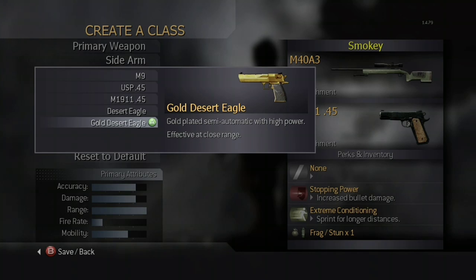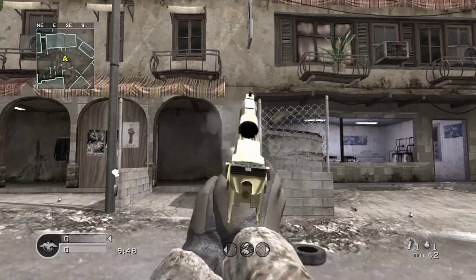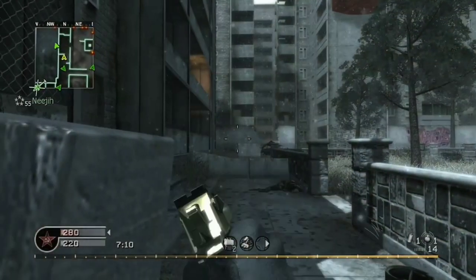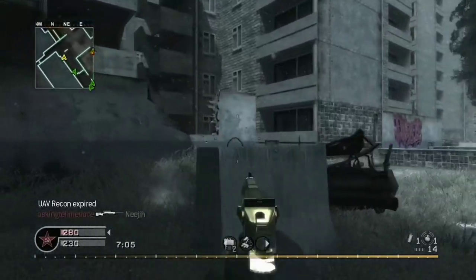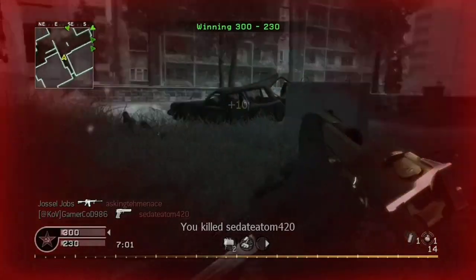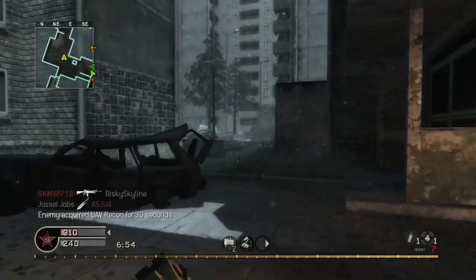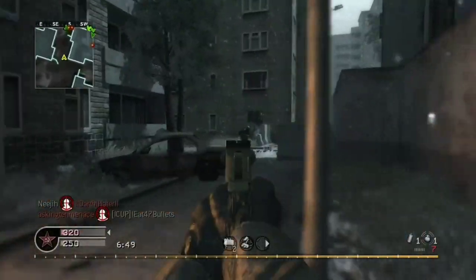The last available pistol is the Golden Desert Eagle. Just like the regular version, the gun is modeled after the real life IMI Desert Eagle Mark 19 trimmed in gold. This is a multiplayer exclusive weapon unlocked at rank 55 and is the final weapon you unlock in the game. The Golden Desert Eagle has the same exact statistics as the original Desert Eagle. The gold Desert Eagle was originally supposed to be in Modern Warfare 2 as well but the weapon got cut.